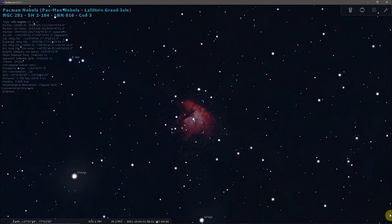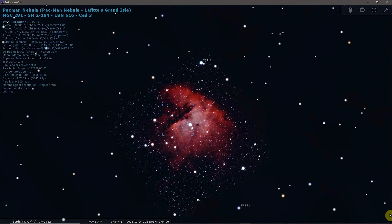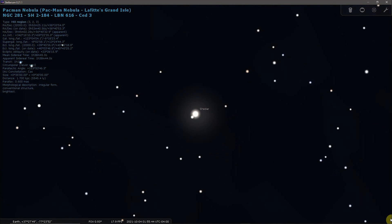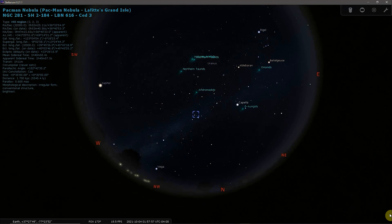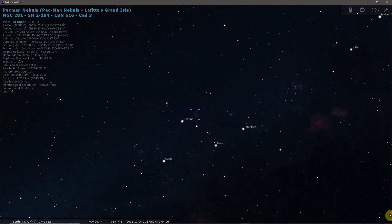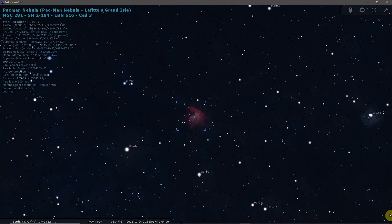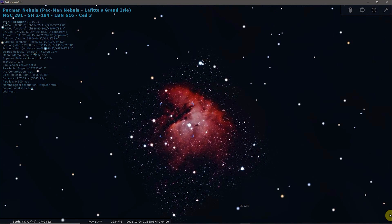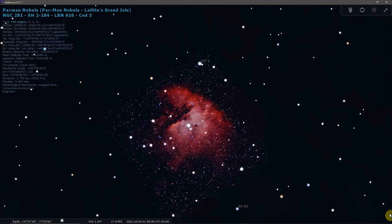The Pac-Man Nebula, NGC 281, is a large emission nebula appearing near the orange giant Shadar in the constellation Cassiopeia. The nebula lies approximately 9,200 light-years away and occupies 35 arc minutes of the apparent sky. It is also catalogued as IC 11 and Sharpless 184.